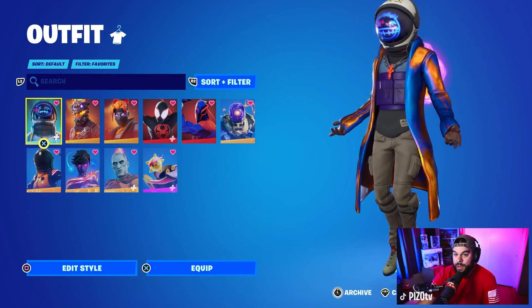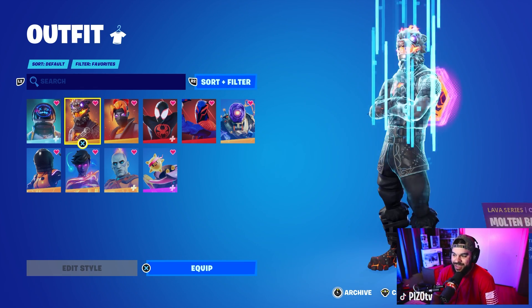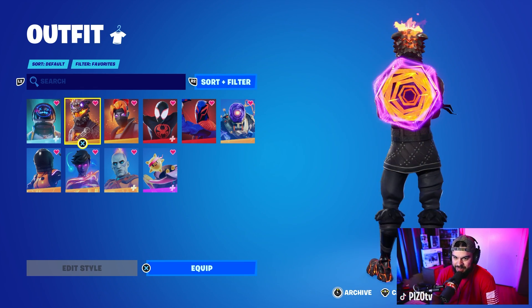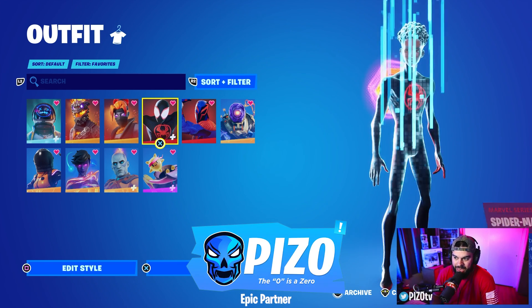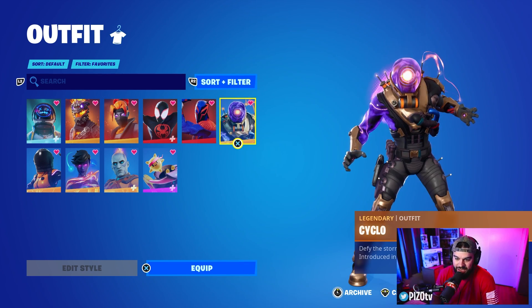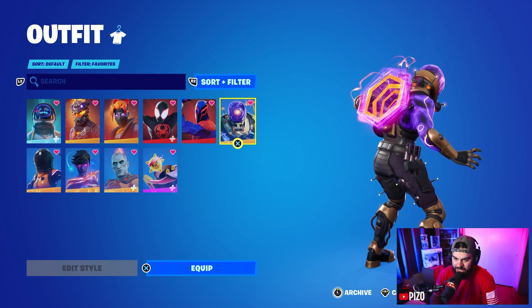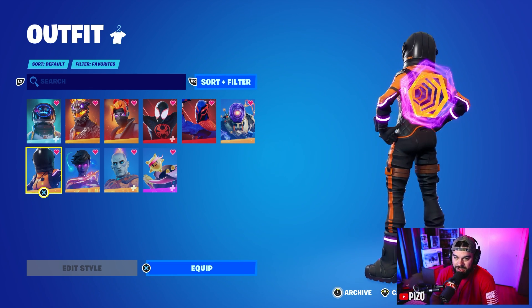That's cool — it combos with the back bling. Astro Jack to start us off. We also have Molten Battle Hounds because of the purple and orange — pretty cool. Same thing with Incinerator Kuno — not bad. Cyclo is really really great, probably my favorite one. Dark Vanguard is really fun as well.